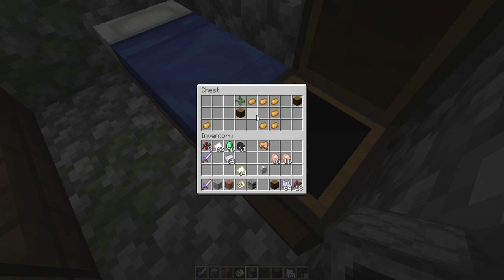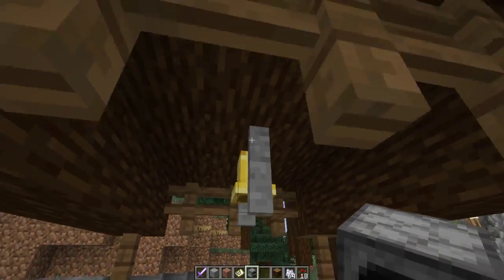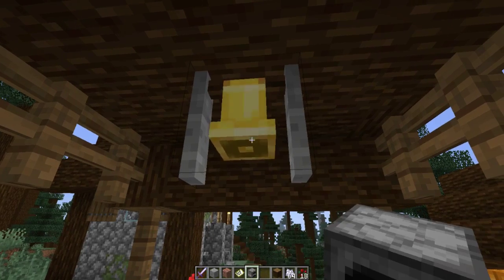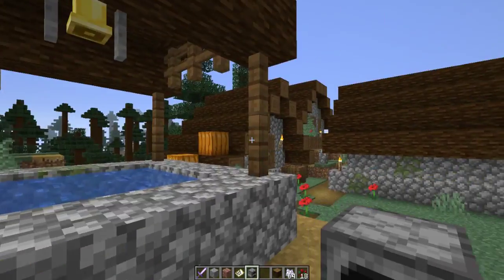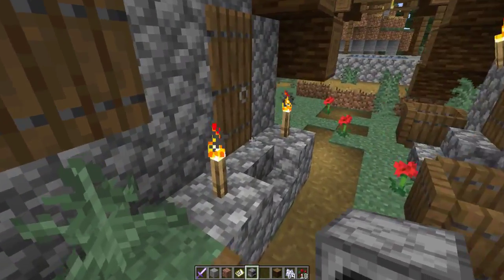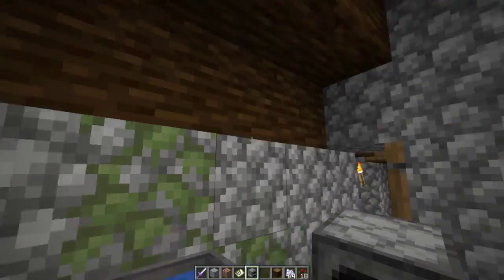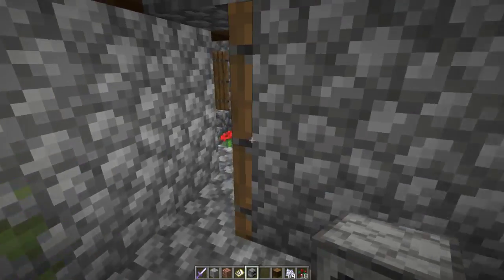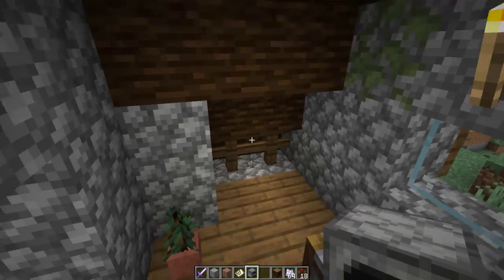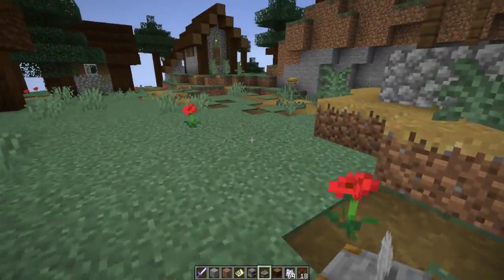Finding the 1.14 features there. Yeah, jack-o'-lanterns all over. This is one of the well types with the bell — did they get the sound? Nice! I wonder if that has any effect on the villagers. So I'm guessing this is a tannery. Stone-cutter. That doesn't have any functionality in it yet.